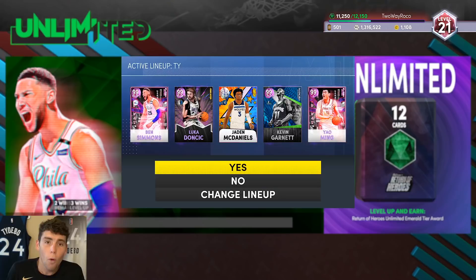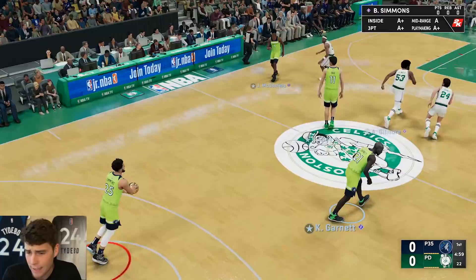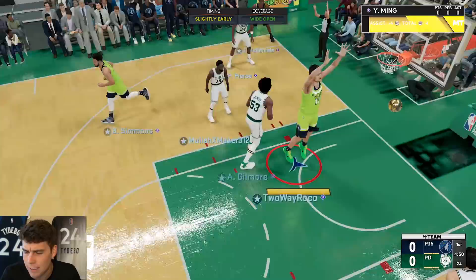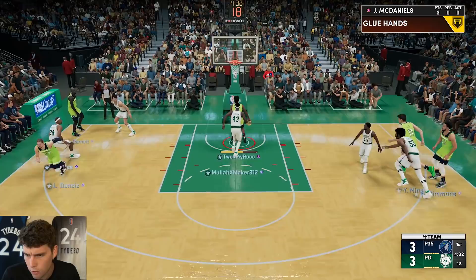We're hopping into a game of MyTeam Unlimited with Jaden guarding ball. My opponent has a decent enough team — Pierce at the three isn't what I'd recommend, but outside of that he's got Campbell Walker, which is a troll pick. Anytime I see Campbell Walker on the court I'm confused. Jaden was fine at point guard and they decided to switch back — I don't know the reason behind that. Jaden gets an easy one early.